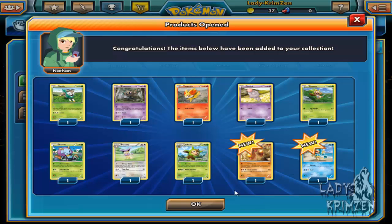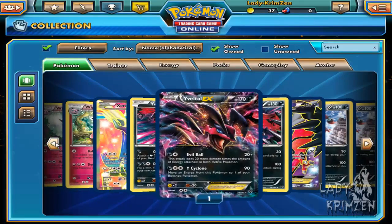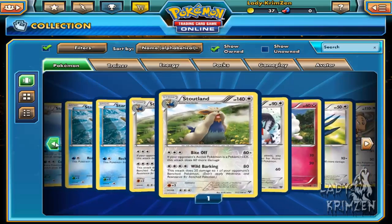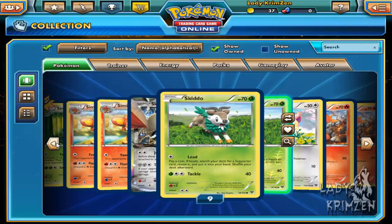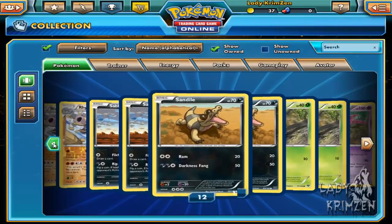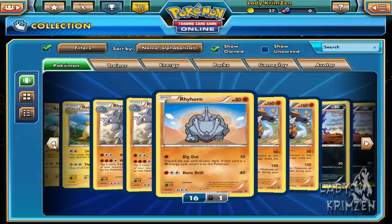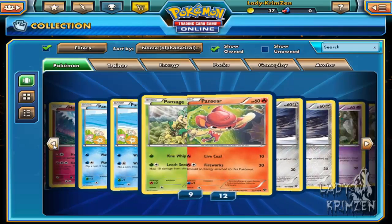I'm pretty sure now we've got all three elemental monkeys as rares. Quickly going through the deck - I think Yveltal EX was the highlight excluding the duplicate Blastoise EX full art. We've got Simisage and Simipaw - hold on, I didn't see Simisear. Yes I do have it, as a reverse hollow as well - just to troll of course. Got that one but the other two I only just got. Oh well, can't complain, I got them now.